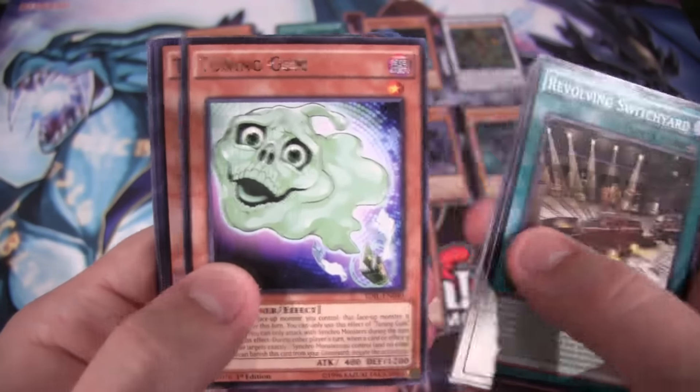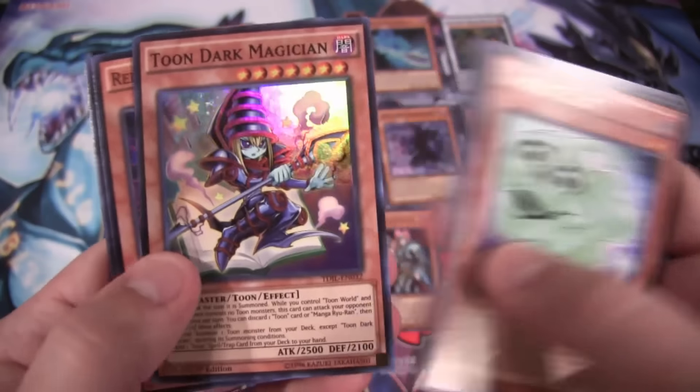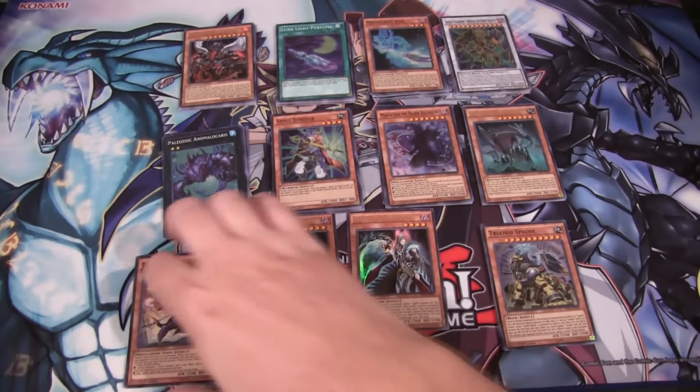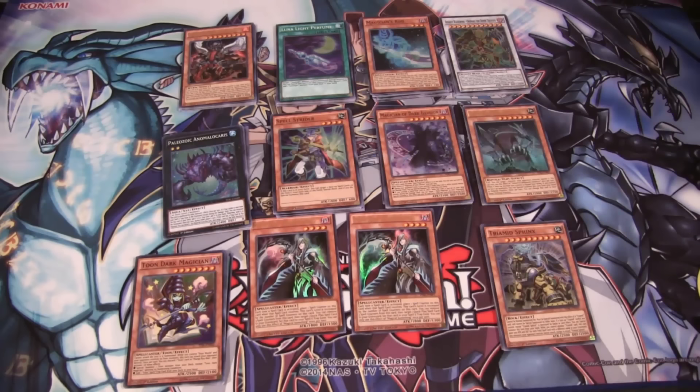We have Tuning Gum for a Rare and Tune Dark Magician — that's awesome to see. Super Rare and everything too, and that looks awesome. And yeah, that is our 10 packs. That threw me off the way I laid out the cards — I was thinking, did I lay one of the packs to the side? Okay, that scared me for a second.